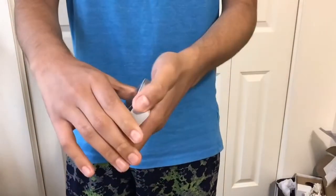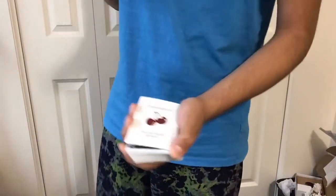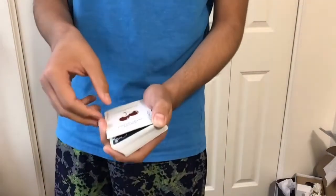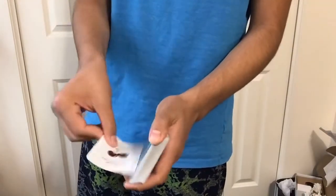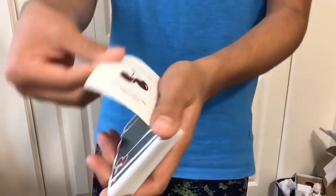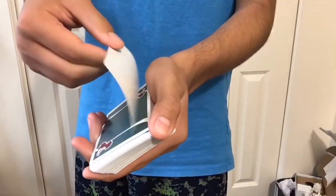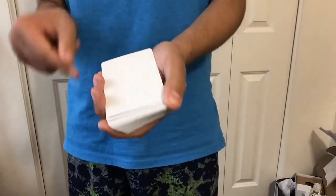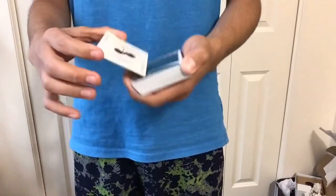We'll do it again. Double lift, show it, and you're going to say: 'This is a little secret not a lot of people know — if you paint a card like this, you can actually make the card disappear, just like that.' In doing so, you're letting go of that card and the blank one is right there. Feel free to pause this video anytime you like.